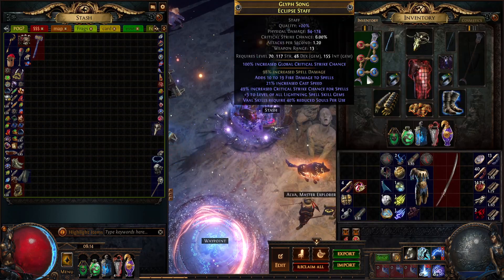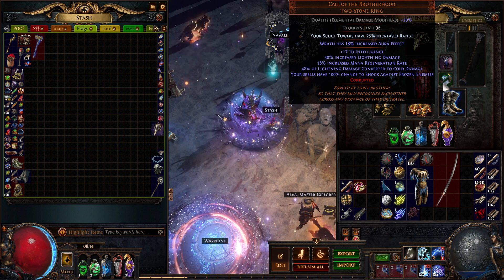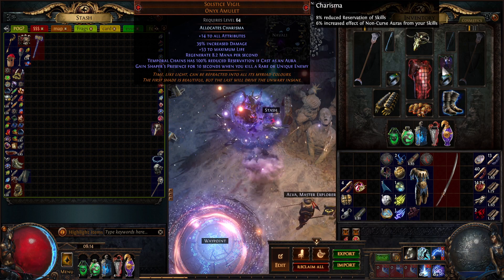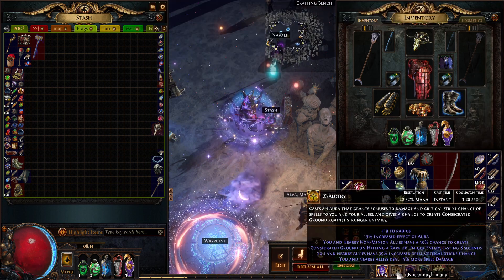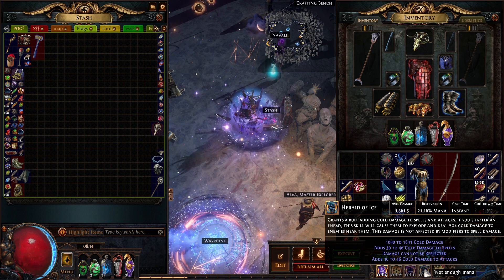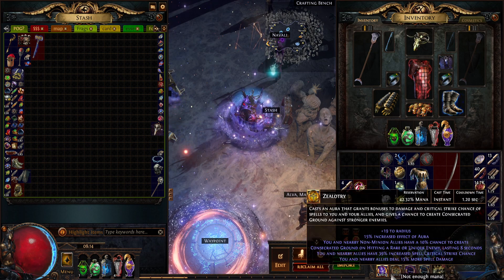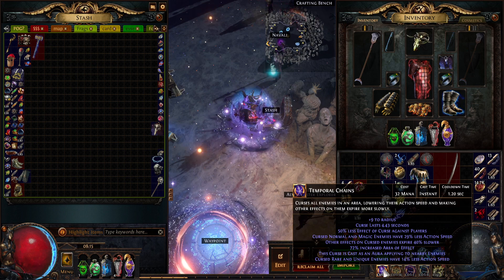Bloodstained weapons. Two Call of the Brotherhood rings — this almost entirely converts all of our lightning damage down to cold, which is a lot of fun. Solstice Vigil is actually bad. I'm using it for the Replica Headhunter. A rare amulet with something like Zealotry has reduced mana reservation requirements would be really nice — you could add a whole additional aura. I'm using Zealotry for the crits, Herald of Thunder, and Herald of Ice. I feel as though it increases my ability to clear maps. I do have the Temporal Chain's aura from Solstice Vigil, which feels pretty nice.